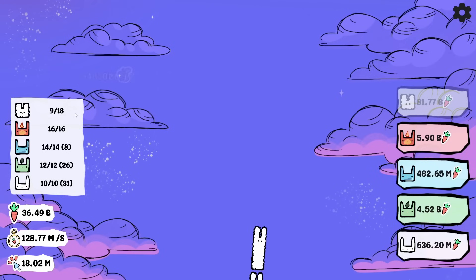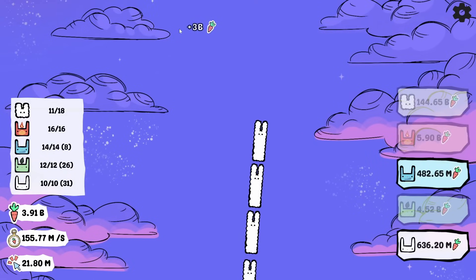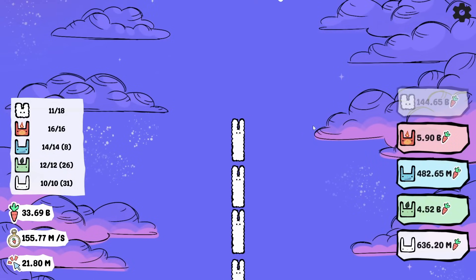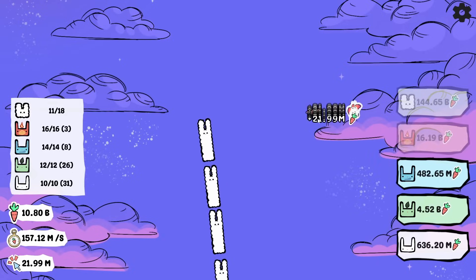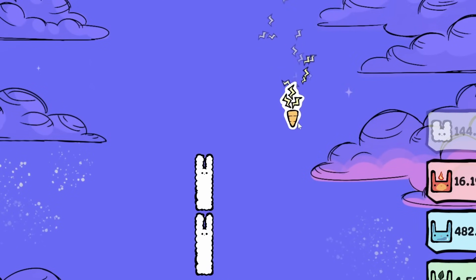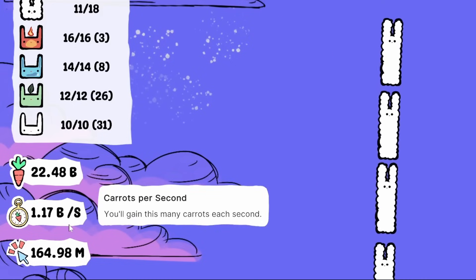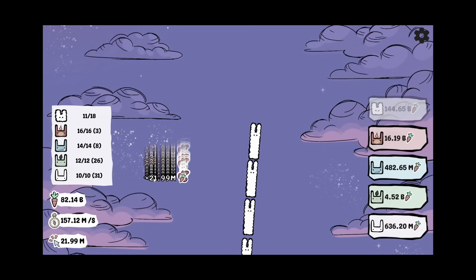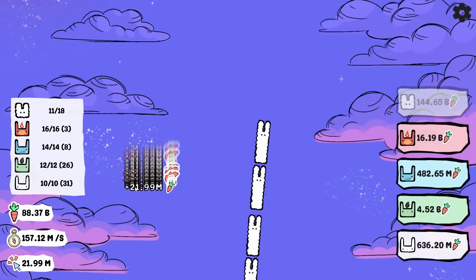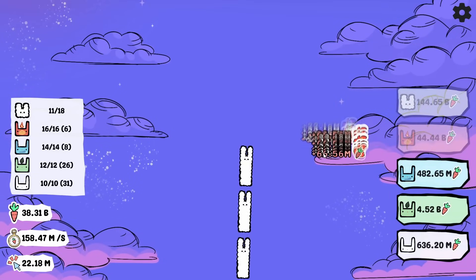We're only halfway to the level of air rabbits that we need, and now the air rabbits cost over 100 billion — this is just getting ridiculous. But I think we can make it more ridiculous if we get more fire rabbits so we get more crit chances on our clicks. That must be the air carrot — look at how much boost that gave us, we're over a billion idle right now. Need to take advantage of this with the auto clicker. That is already over — it did not last very long. I need more of those carrots, and maybe also more fire rabbits.